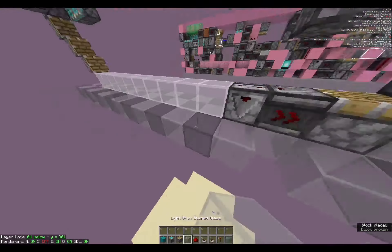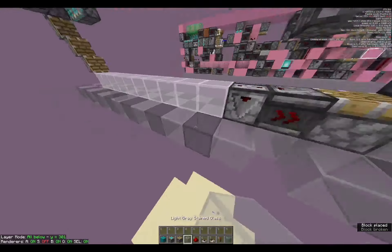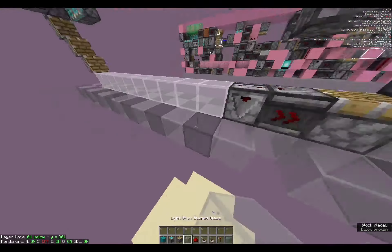We can move on to wiring some of this. So we're gonna go here — two observers, just replace this, and then you're gonna go three observers like so. One, two, three, block, dust here, two ticks, and an observer. This will send the sand up from here up to here.